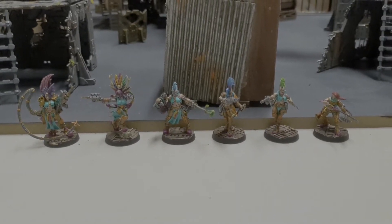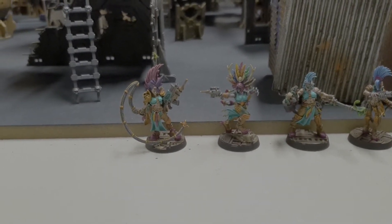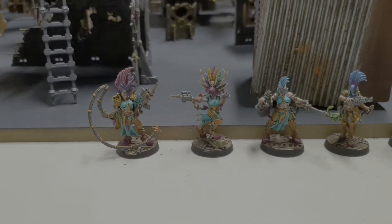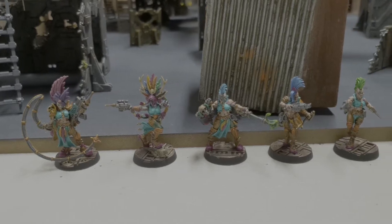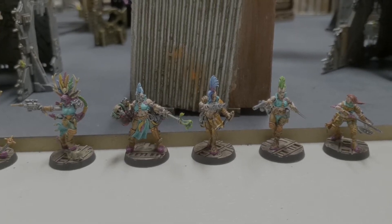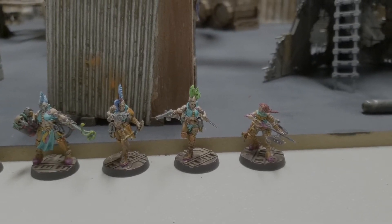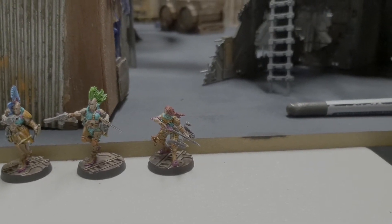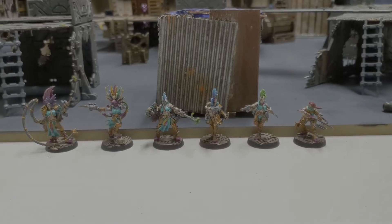Now we have a look at the Escher — Chokestack, previously the Chokestack Dames. Classic Escher leader, lovely bright and colorful gang. We've got the classic loadout on the leader: combi bolter-needler with a shock whip and Dodge. We've then got a Death Maiden with needle pistol, venom claw, and Spring Up. A champion with a chem thrower and Sprint, plus two Juves — one with auto pistol and stiletto knife, another with las pistol and stiletto knife.